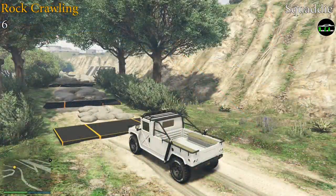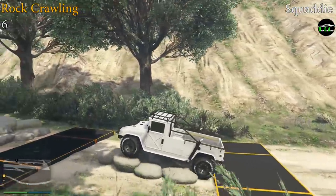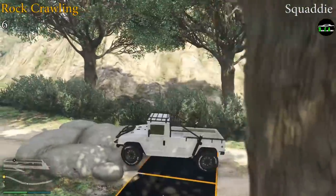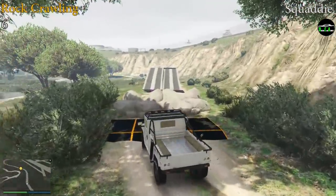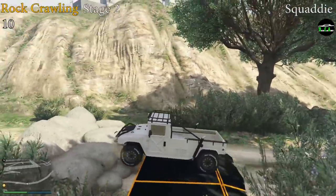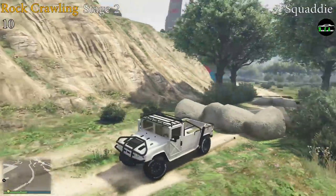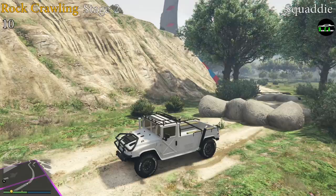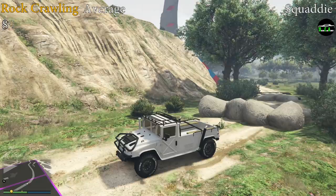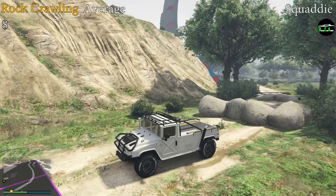Rock crawling for the Squatty is very good. Throughout 3 obstacles, it only bottoms out a total of 4 times due to its exceptional ground clearance, giving it a 6 out of 10 for stage 1. In stage 2, which is subjectively scored, it has no hesitation whatsoever for any of the obstacles and amazing ground clearance, earning a 10 out of 10. If we take both those scores, we get an average of 8 out of 10 for the rock crawling test, which is a very good score.